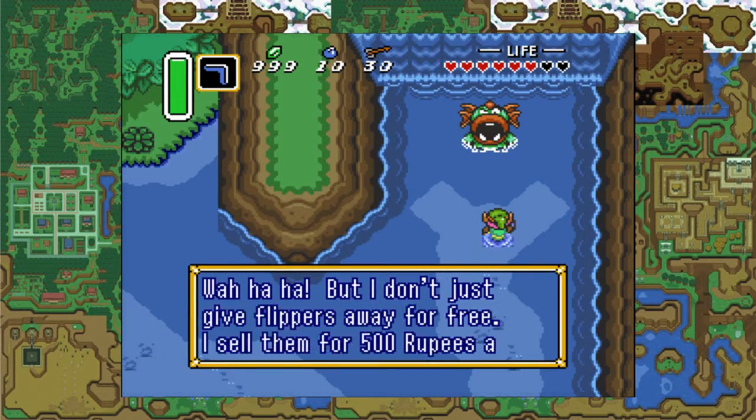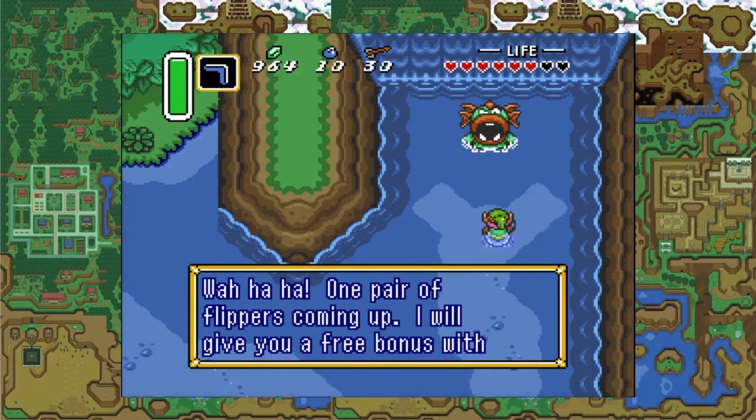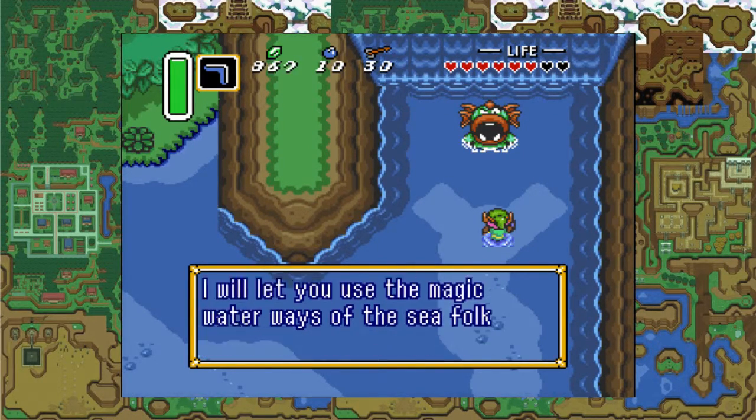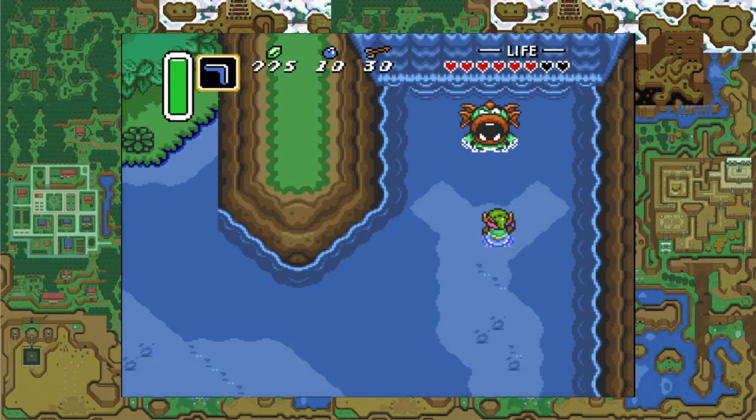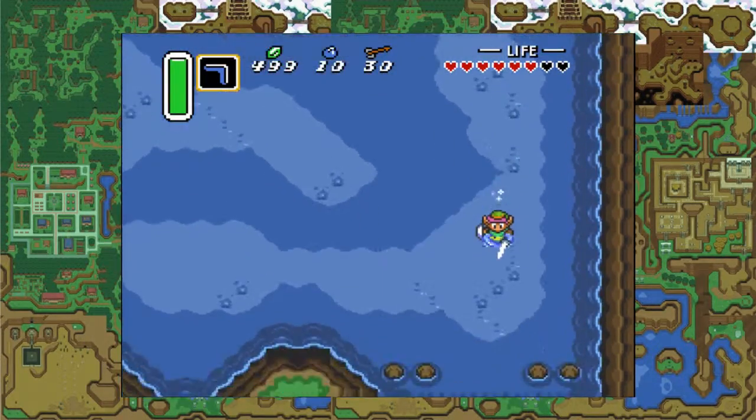I want the flippers. But they don't just give flippers away for free — they sell them for 500 rupees. So you give him 500 rupees and you get the flippers, and the ability to use the Zora waterways, which I will show off in a second.